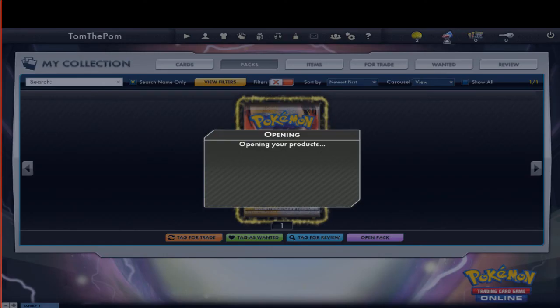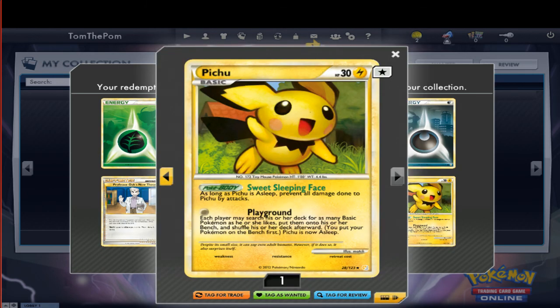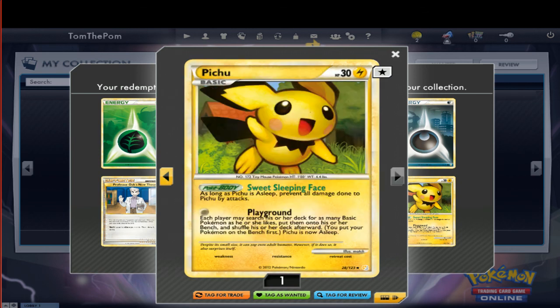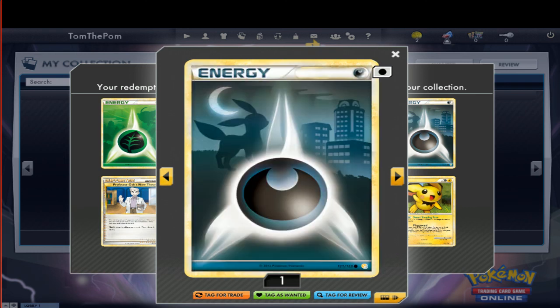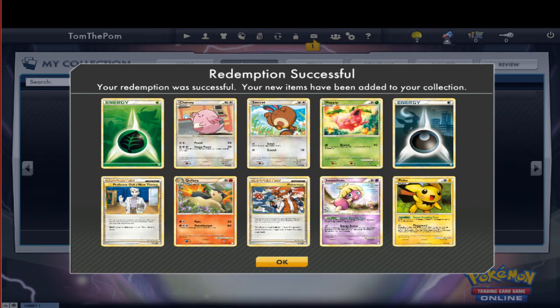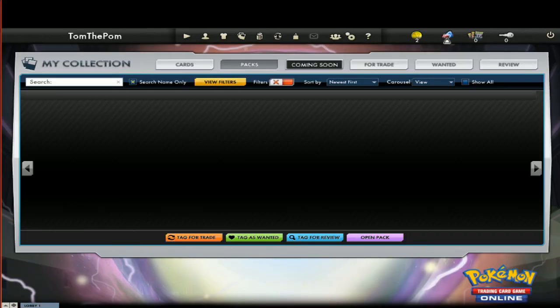And last booster pack, we have... the Algae. No, I'm kidding. Pichu. Pichu. And Smoochum. That Pichu — they're both like the Cleffa. Yeah. Quilava. Darkness Energy. Popplio. Sentret. Chansey. And Grass Energy. Those energies. Guys, thanks for watching. Don't forget to rate, comment, subscribe. Bye!